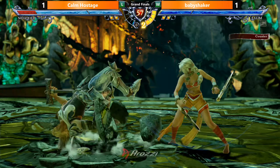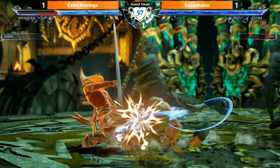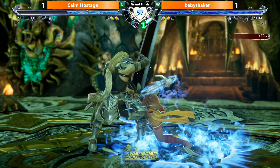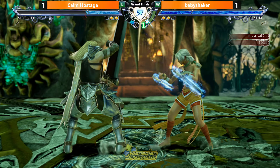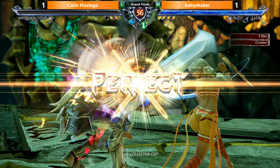2 meter on deck for Baby Shaker - good situation for him. Doesn't get the combo, but it's all right. Just patiently waits it out and sidesteps the reversal edge. Break attack. Nice. That 2-2-8 is doing so much work.